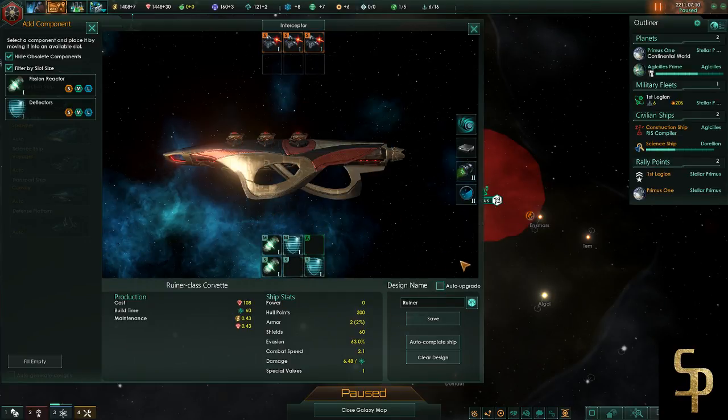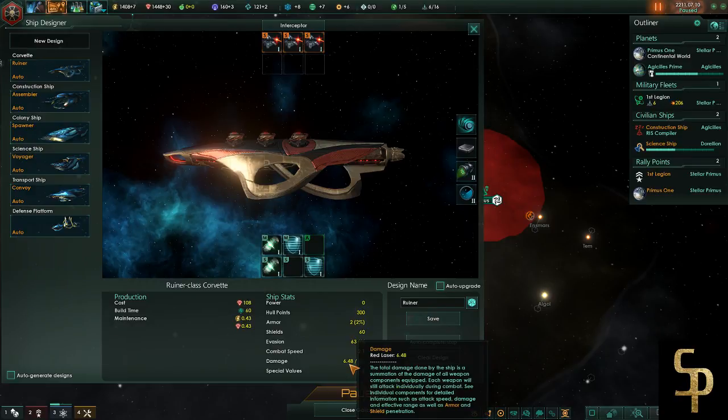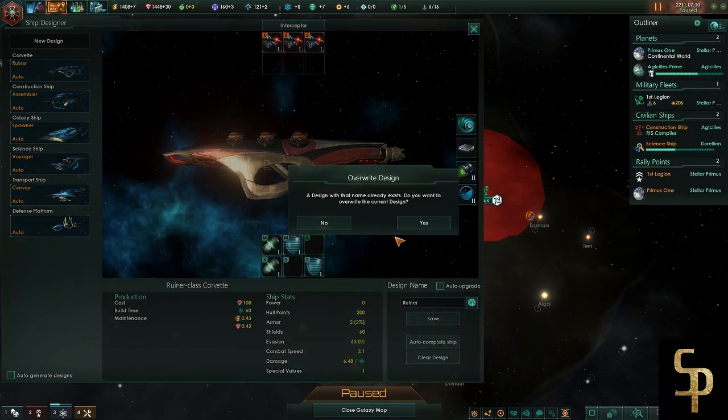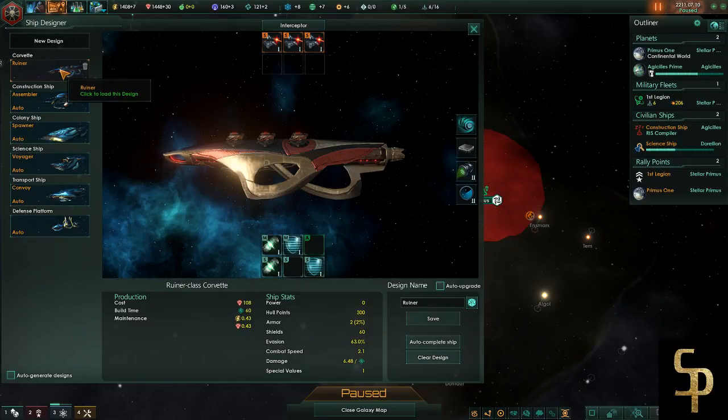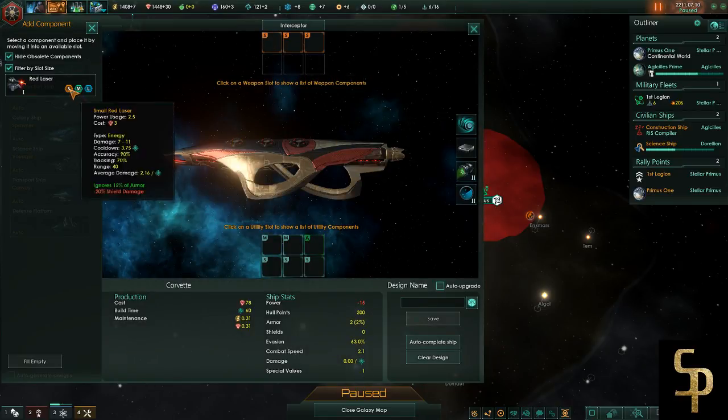I'd rather make them slightly cheaper than have that two percent - it saves me a whole engine. Eventually I'll get better weapons and probably put an engine back in. We are a completed ship - four hull points, zero power bonus, combat speed of 2.0 now instead of 1.75, and damage stayed about the same. It wants to call this a 'Ruiner' - you could just call it Corvette 2.0. It will overwrite the previous design - it's just a design name, not individual ships. Ship types will always stay there and you can make variants.